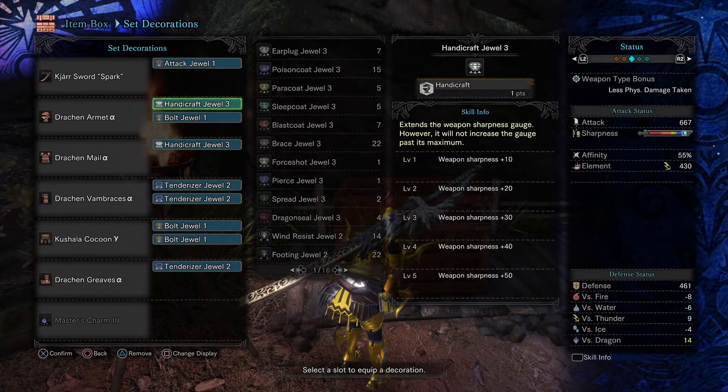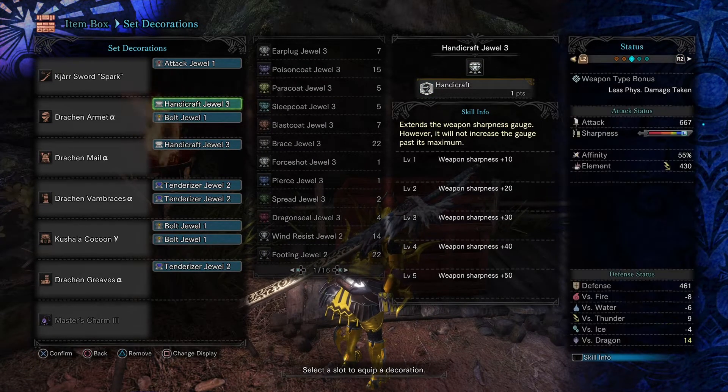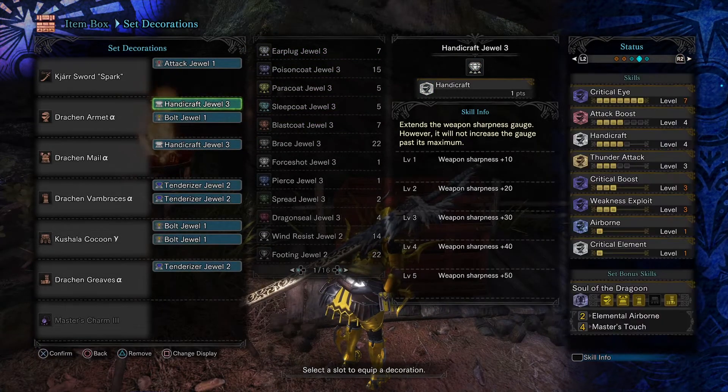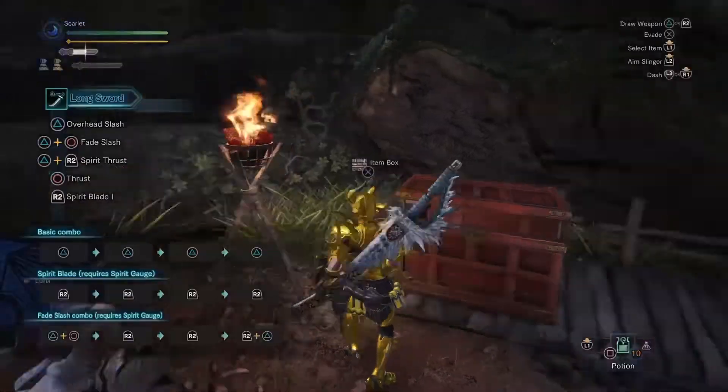Three Bolt Jewels to max out the Thunder Attack. Two Handicraft Jewels — you get four Handicraft, which this weapon needs three to get white sharpness, and I had a spare slot so I put in another Handicraft. You need the Master's Charm to max out the Critical Eye, and I put an Attack Jewel in there to get that plus 5% Affinity once you reach four Attack.